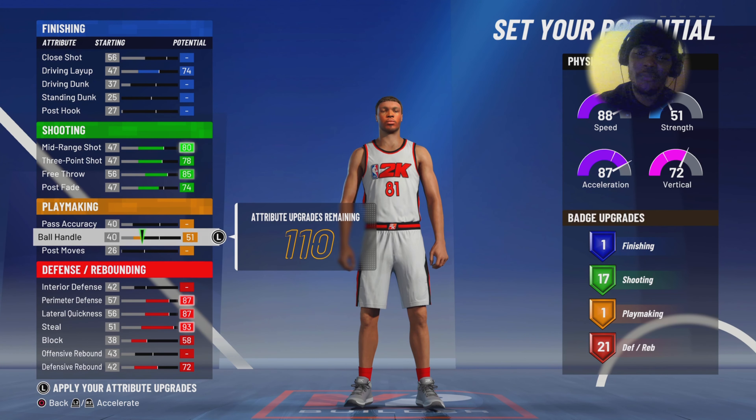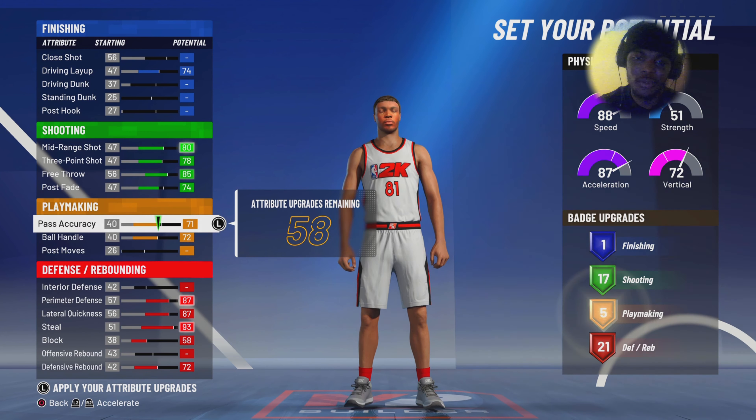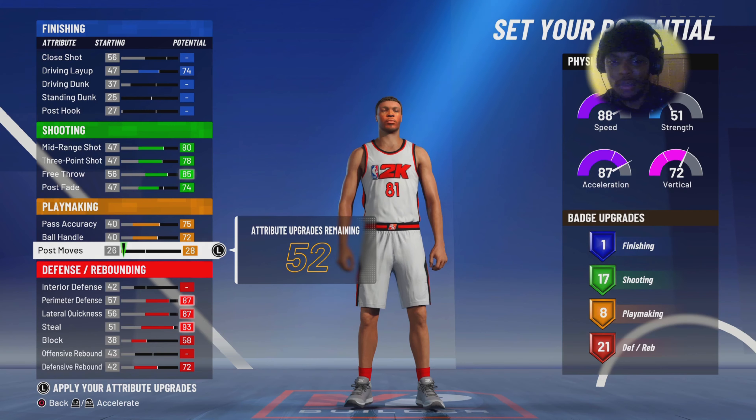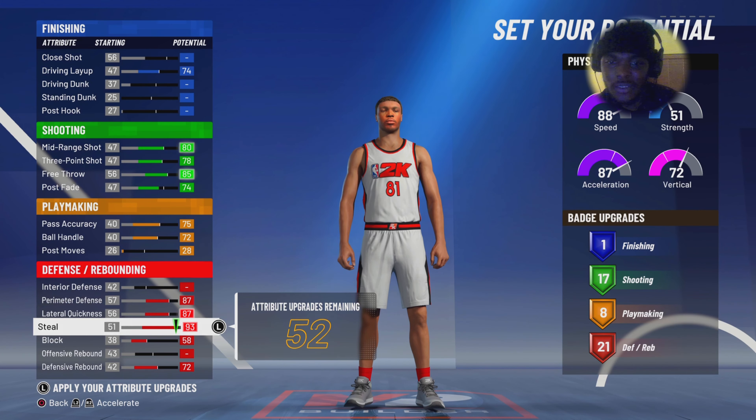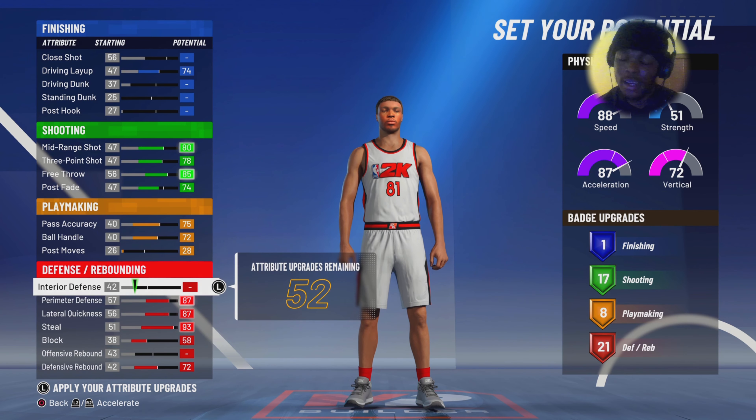I'm gonna roll with eight playmaking — pass accuracy, ball handle 75. Send it to put the post moves on 28. Perimeter defense and lateral both 87, and you want the steal to be maxed out.